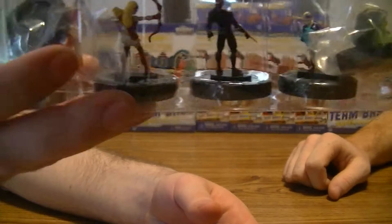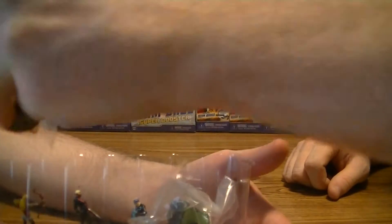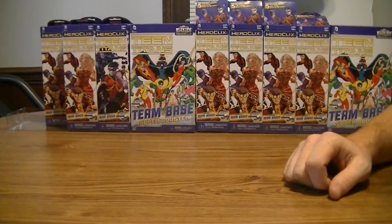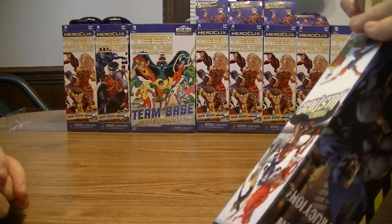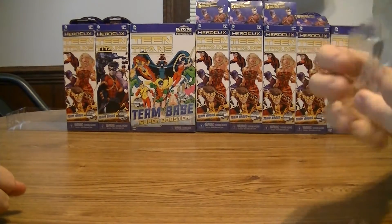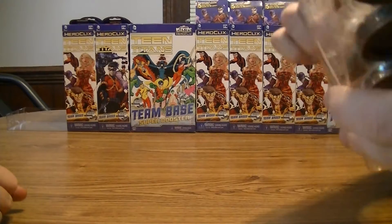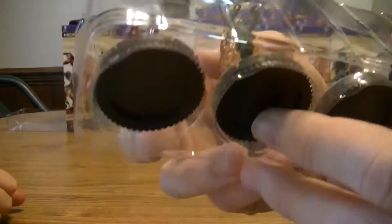Get some pools. They connect to the team base — they come apart and connect to the team base. Another Kid Flash. That's boring. We got a super rare Bunker and a rare Gizmo.